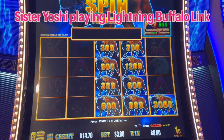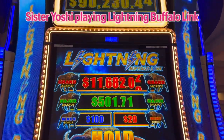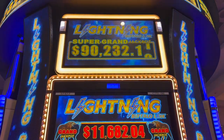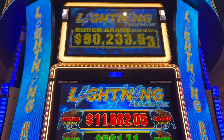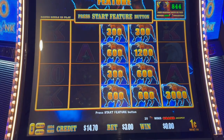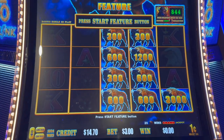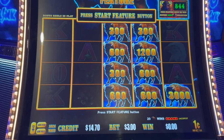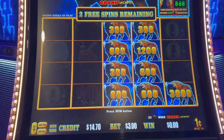I had to play this on Lightning Buffalo Link — look at this beautiful game! Oh my god, you guys, this is what the feature is: get that super grand jackpot on this new game. Look at that — $90,000! The progresses — I did get the holdings for you guys. I put in a hundred dollars, I've been changing my bets all around, and I finally got it. I got that $30 one, let's go — let's get some big buffaloes!